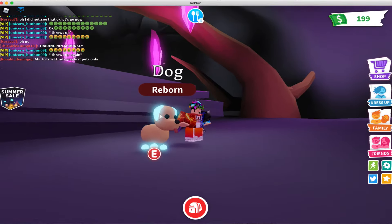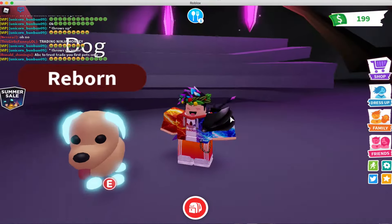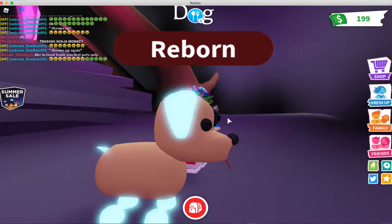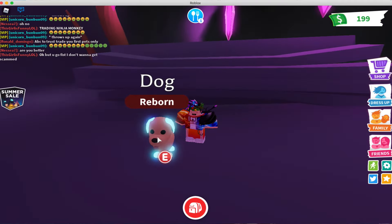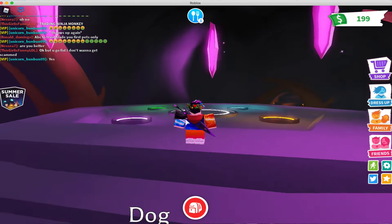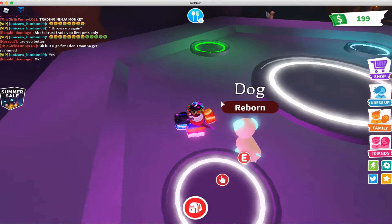Wait a few seconds and then your pet will just spawn right in the middle, and when you walk away your pet will follow you. It basically just turns into a neon pet — for the dog, it's the legs, the tail, and the ears that became neon blue, which I think is super cool.